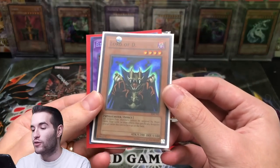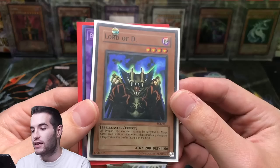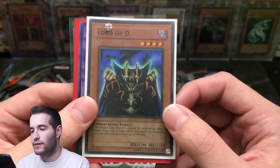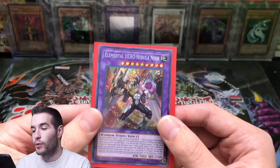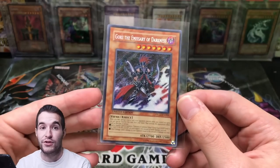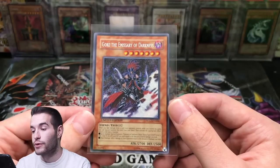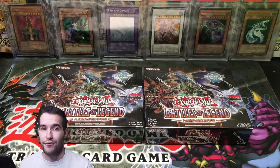The giveaway for this video — I'll be giving away a Lord of D from SDK. It looks like an older print, like an original SDK, a lot like a 2004 one, which is pretty cool. We also have an Elemental Hero Nebula Neo Secret Rare, and a Gore's Emissary of Darkness. This one is the one we got from that blister in the 15k special. Check out the 15k special — it was a pretty awesome opening of Champion Pack 3.